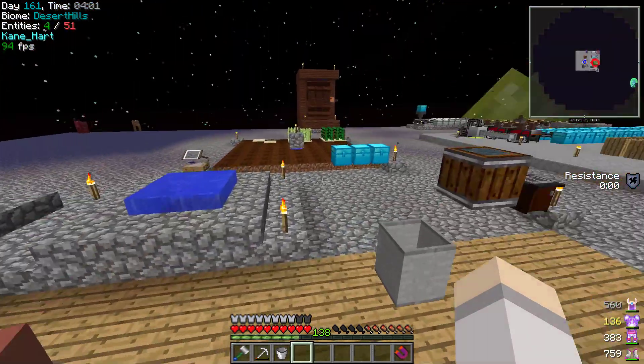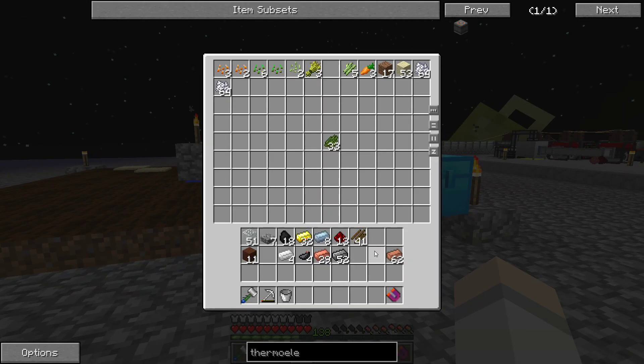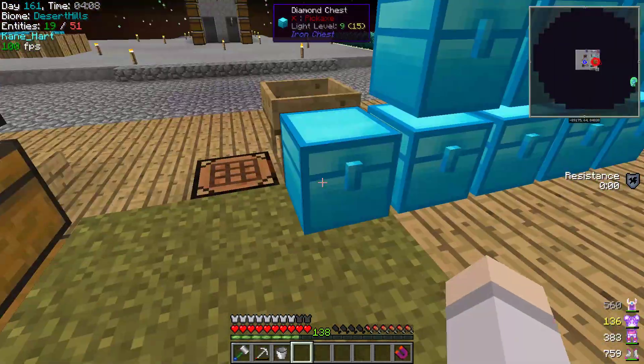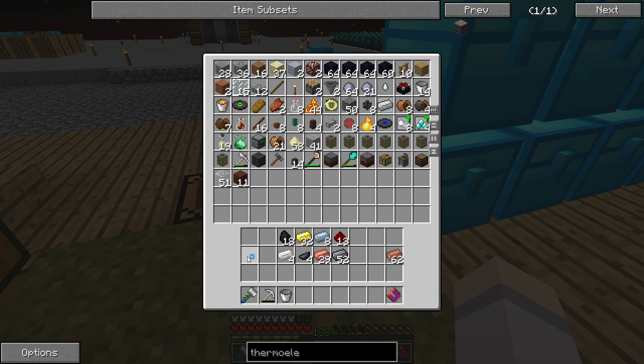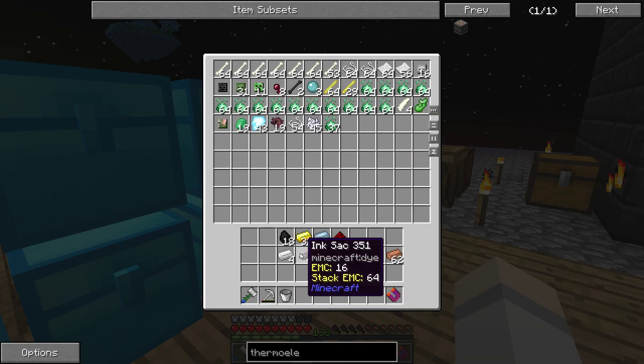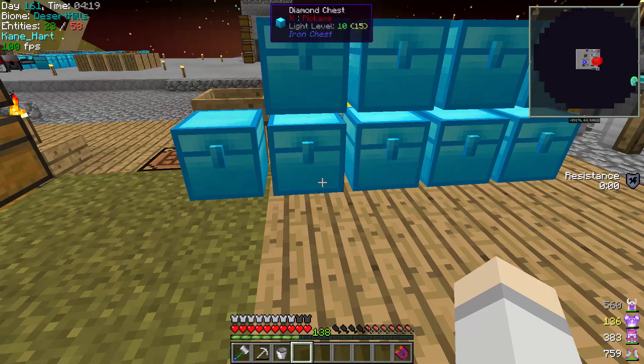There you go. We'll put the crops — I haven't done any crops since I started them. I will get to them, but not really in a rush right now anyway, so it doesn't matter. The ink sacks — maybe they can go in there for now.